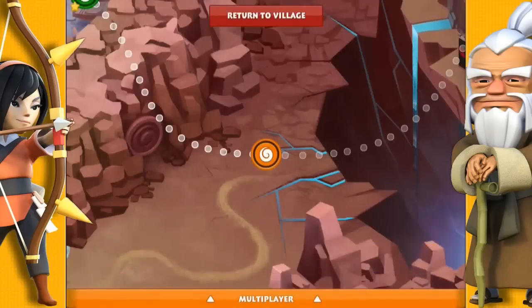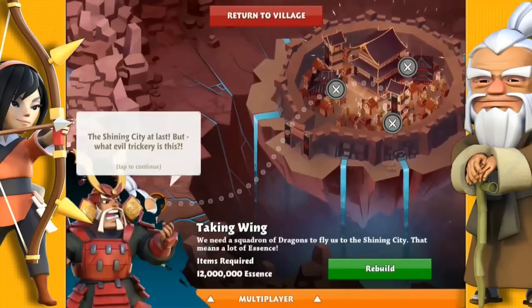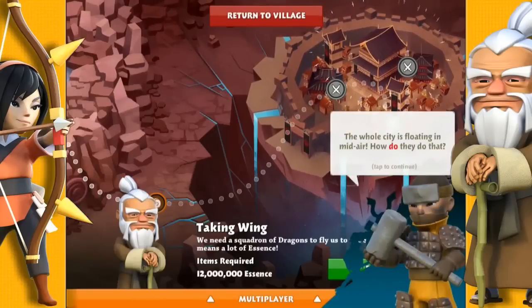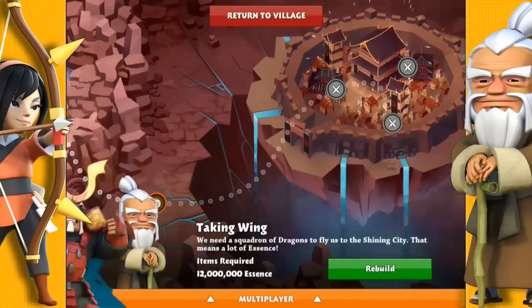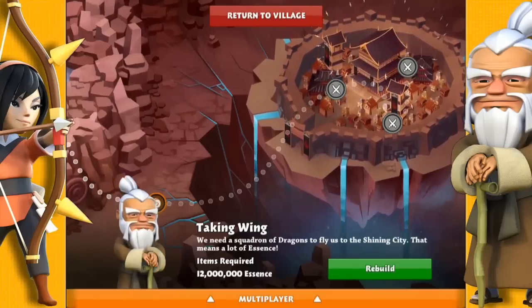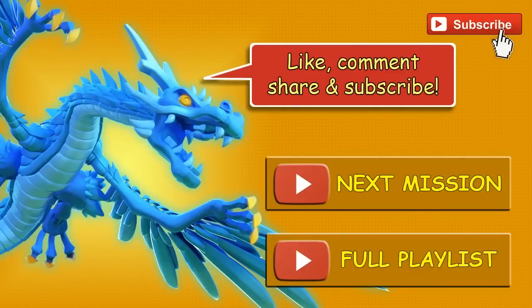The next mission is called A Shining Example. However, you do need to save up 12 million essence in order to pass this barrier. You'll need at least a castle level 7 to save up this amount.